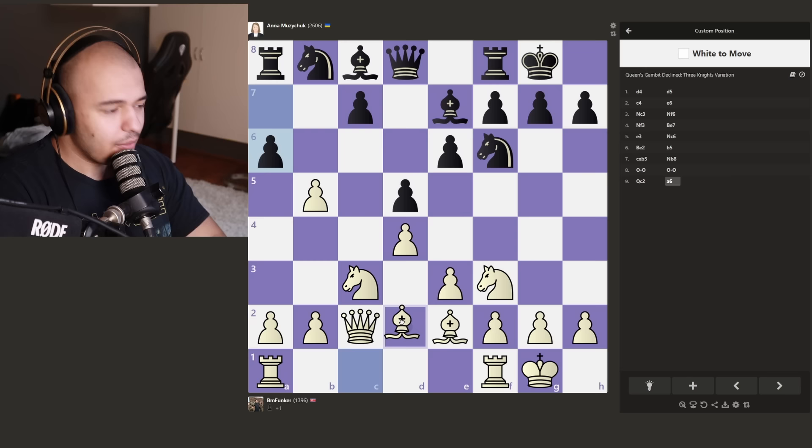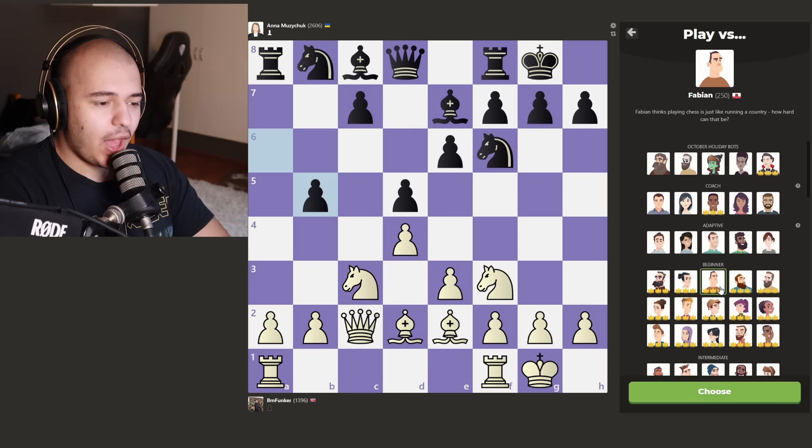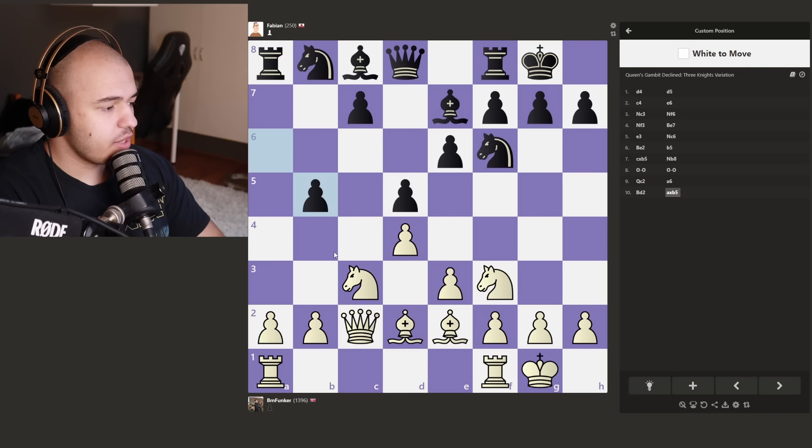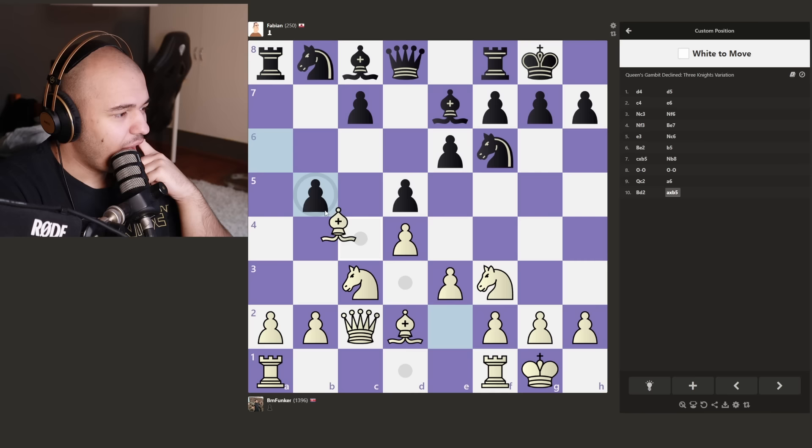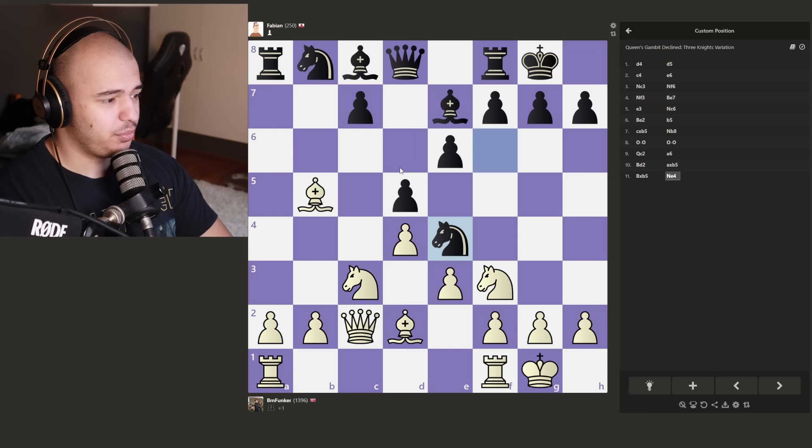We're back to the beginners. Fabian is next - 250 rated, my goats. I think we're just going to take this pawn. I could take with the bishop or the knight - I actually don't know which is better. I'll take with my bishop because at least the knight guards it that way. Look at Fabian jumping into the center - I don't think this is good for you. But thankfully for him, he doesn't have to play anymore because we're going to the intermediate bots.